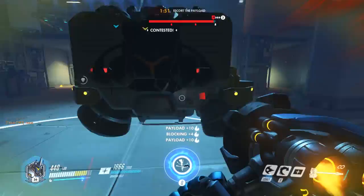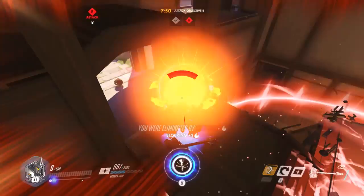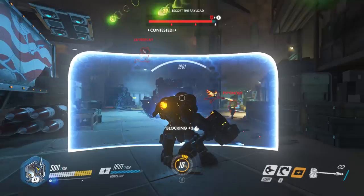When playing as Reinhardt, when you hear Junkrat say fire in the hole, get the hell out of Dodge. Who else should you be wary of? Mei gets my goat all the time — she can freeze you and then headshot you with her Ice Bolt and you're dead. It's the biggest size discrepancy in the entire game, but David beats Goliath almost every time. You want to close with Mei very quickly, hit her with a fire strike, maybe get a hammer swing in, or just back up and get your team to help you out.